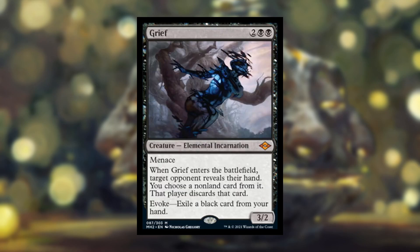Next, let's talk about Grief. This is a 4-cost black Elemental Incarnation, 3/2 with Menace. When it enters the battlefield, target opponent reveals their hand, you choose a non-land card from it, and that player discards it. But you can evoke it by exiling a black card from your hand — evoke means you put it down and immediately sacrifice it — so for 4 mana you get a 3/2 Menacer and make your opponent discard a card.